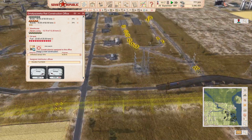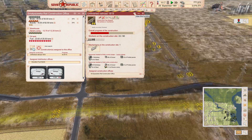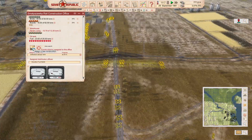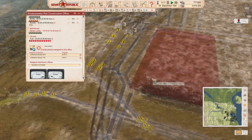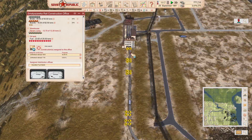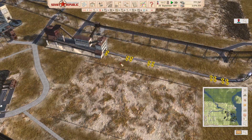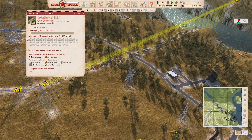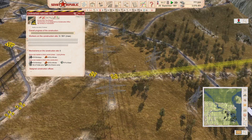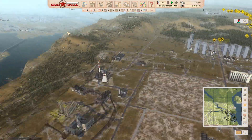Let me check on the construction workers. One's finished, and we've got two over here. This one has petered out, so we need to get this guy building. It looks like he's just finished a section and now needs to build into here first. The new bridges will be more expensive to build, but that's done now.